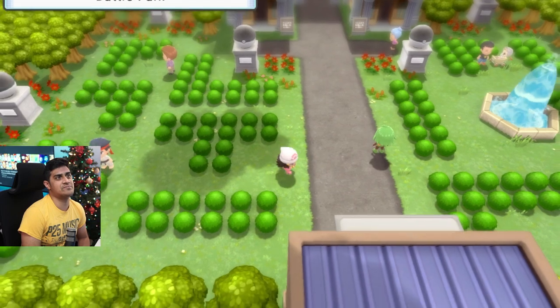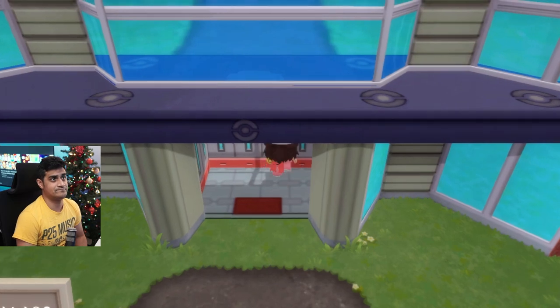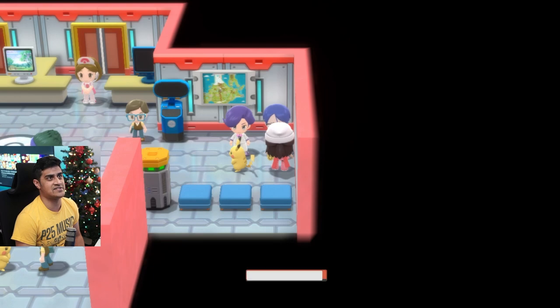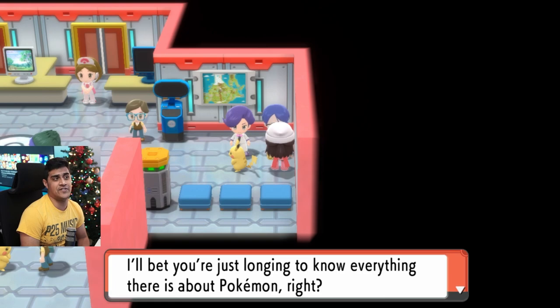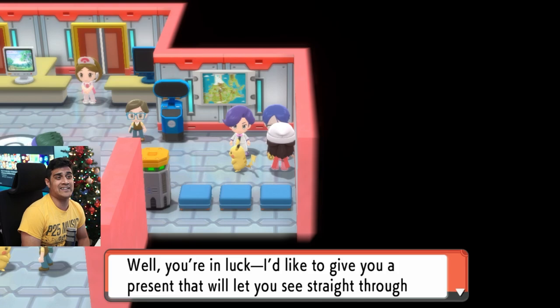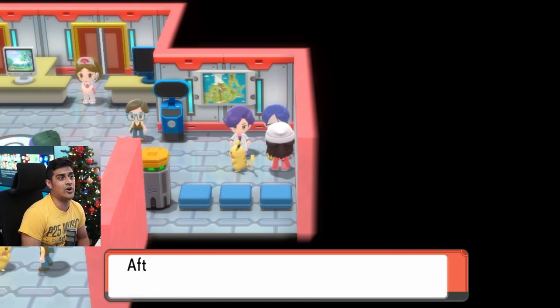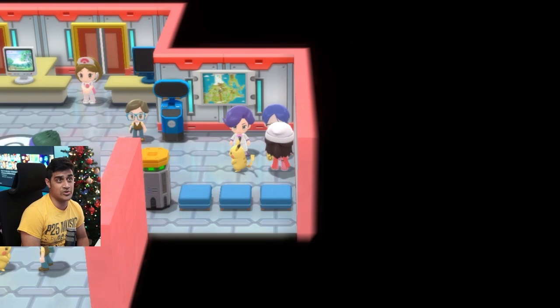Once you pop out, you'll be in this big battle park area. Continue going north into this big building. Once in the building, turn right and you're going to find a guy with some science glasses. He'll say: 'You look something of an expert. I'll bet you're just longing to know everything there is about Pokemon. Well, you're in luck. I'd like to give you a present that will let you see straight through to a Pokemon's innate strengths — aka the stuff they're born with. It's called a judge function. After selecting a Pokemon in a box, press the plus or minus button to see its potential. With this, you will truly be an expert.'